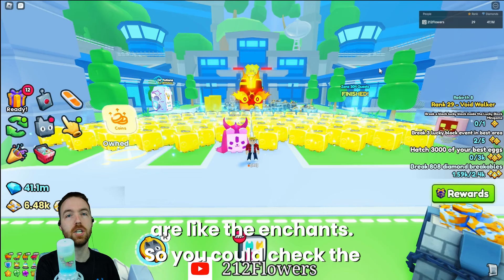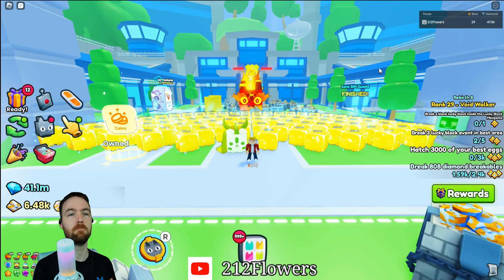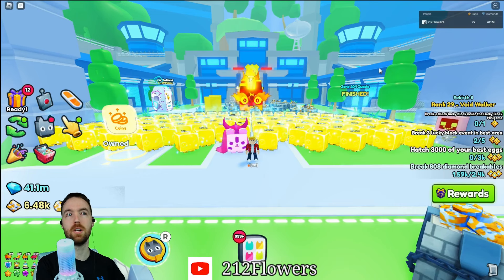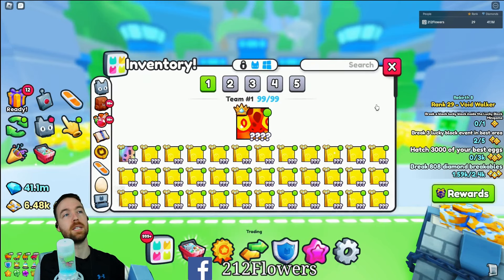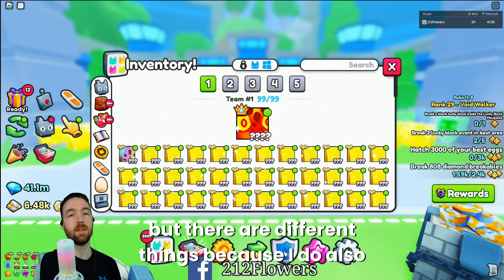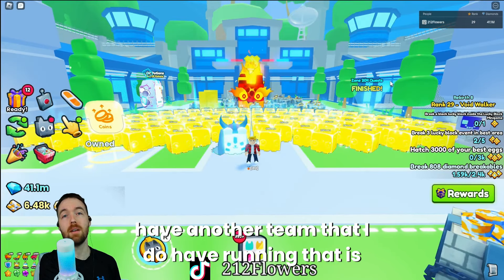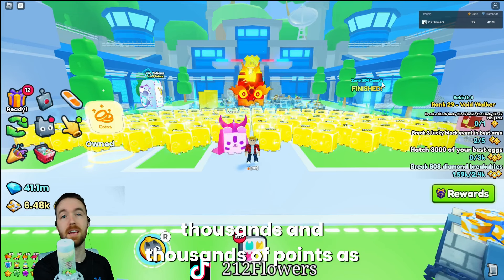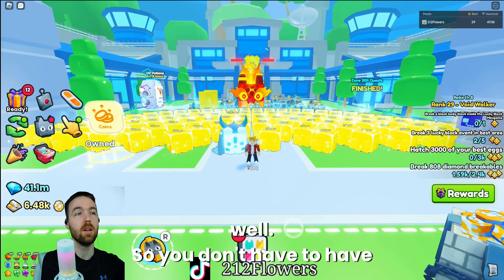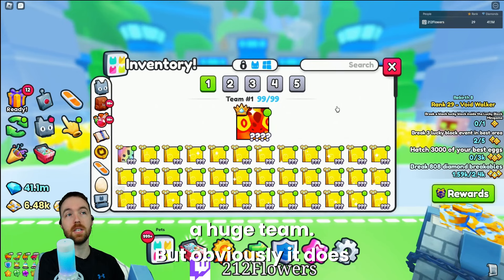There are things like the enchants you can check, and also the items — just a bunch of different things you can do. I do have a huge team, but I also have another team that I run that is only stat pets, and this also has thousands and thousands of points. So you don't have to have a huge team, but obviously it does help.